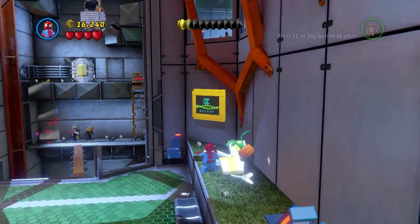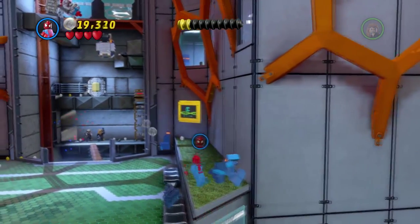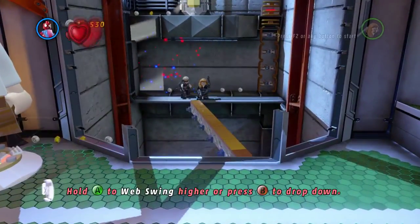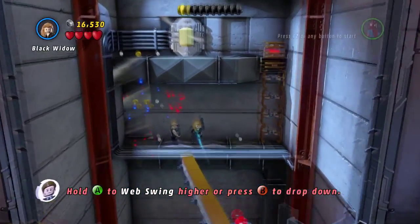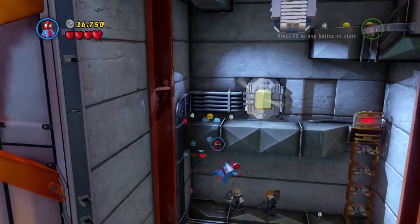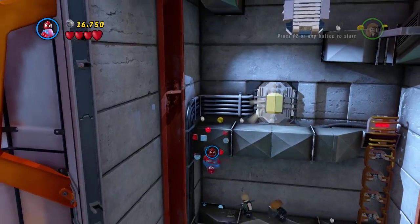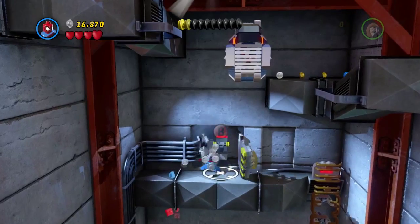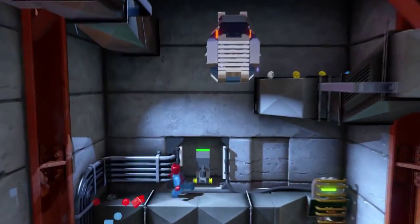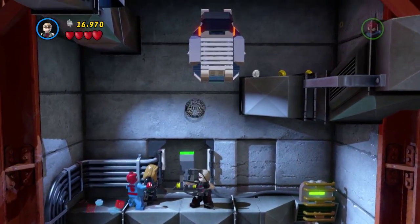I want this stuff up here — destroy it all, break it all. Spidey, don't walk off the edge — that would be bad. Oops. Let's just do this the easy way — let Spider-Man walk over here on his own. Alright let's go. Climb please — there we go. Yay, now we got a ladder for the other two. I need Clint — you're not Clint, you're not Clint. There we go Clint, I need you to shoot that. Boom, thank you.